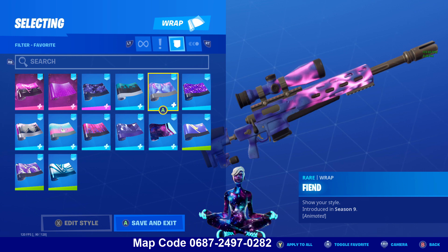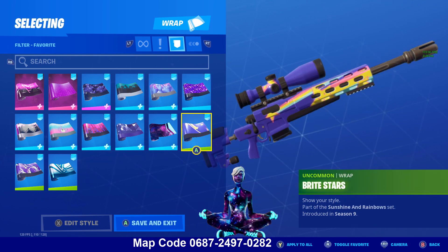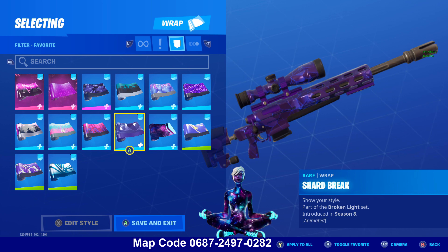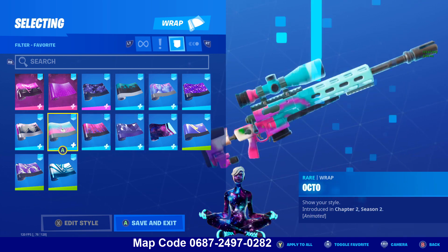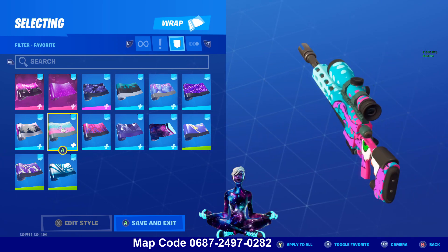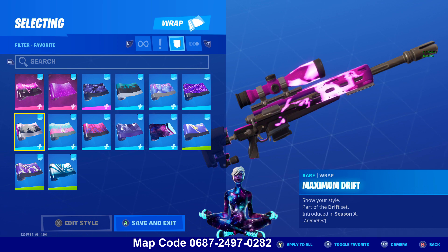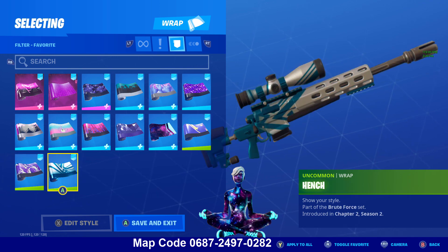Fiend — looks pretty good. Gemstone — looks pretty good. Bright Stars — really nice wrap, Star Scout. This is what it came with. Shard Break — really good. Paint Splash — looks good. Octo — trying to flex, looks good. The Maximum Drift. The Emote Camo. And the Hench.